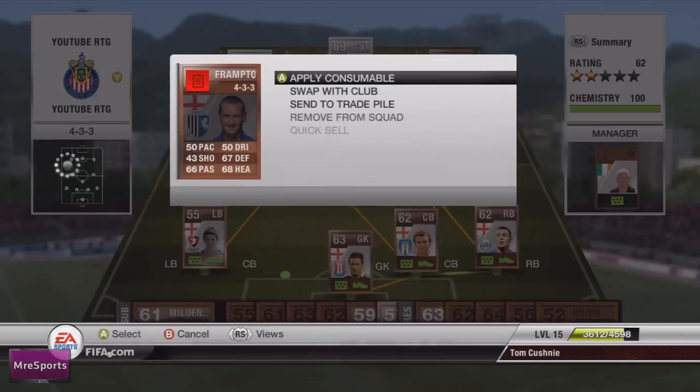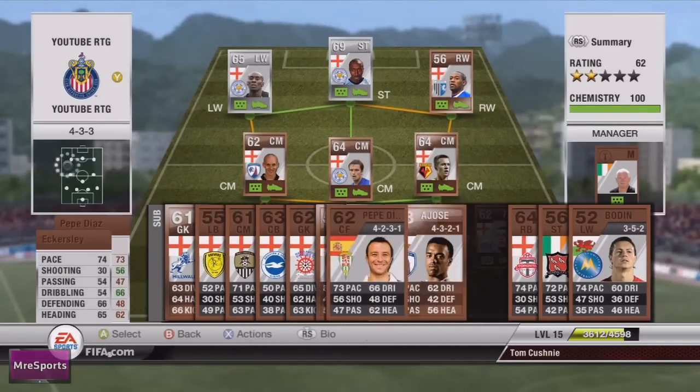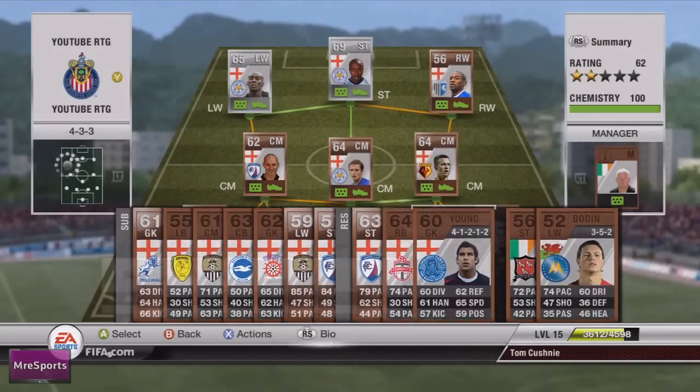I ended up putting a contract card onto Hogg and then one onto Frampton. I had a little off-screen mix around with my squad — nothing that affected my current squad, just on the reserves bench.